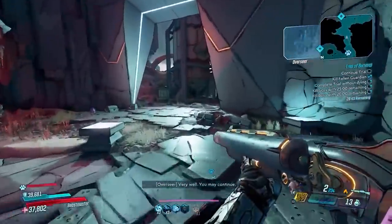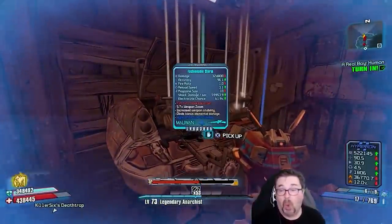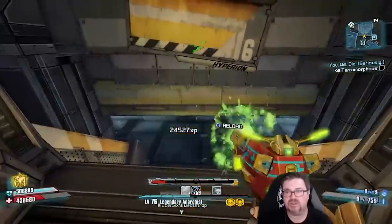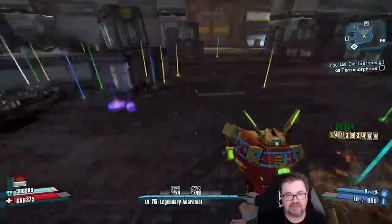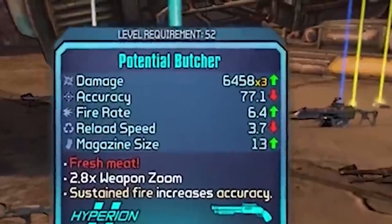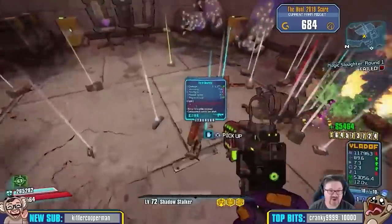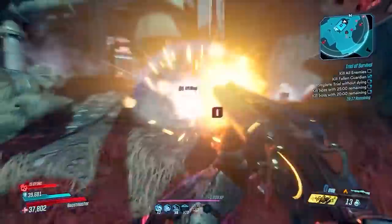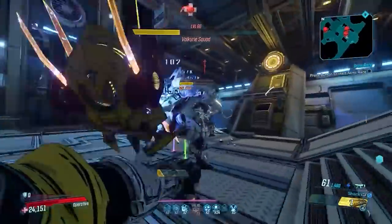Number 2: Pearlescent Weapons. Bringing Pearlescents back would be huge because right now there's no real chase for extremely rare loot like in Borderlands 2. In BL2 we had Pearlescents locked behind higher OP levels with roughly a 1% drop chance at lower OP levels, plus ultra-rare items like the Twister from Omnd-Omnd-Ohk, the Chopper from Dexidious, the Cobra — and who can forget the 94% Sham? In Borderlands 3, the hardest thing to get is the right anointment. Give us something truly rare to chase.